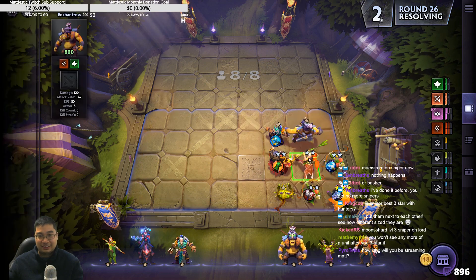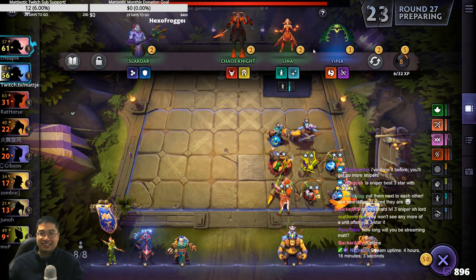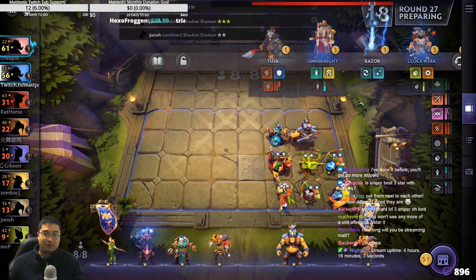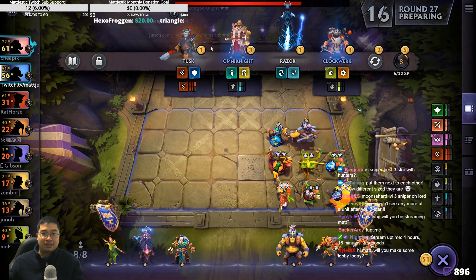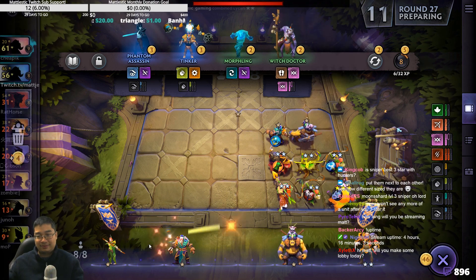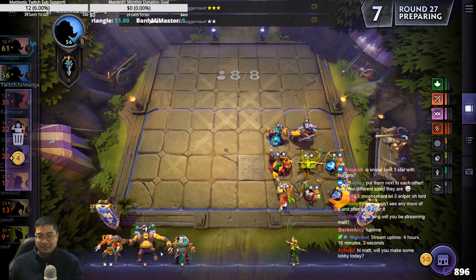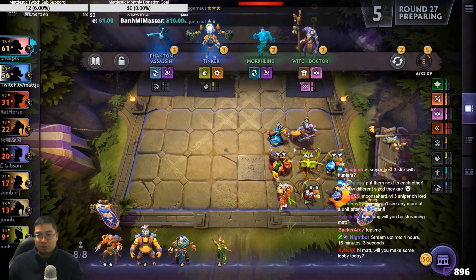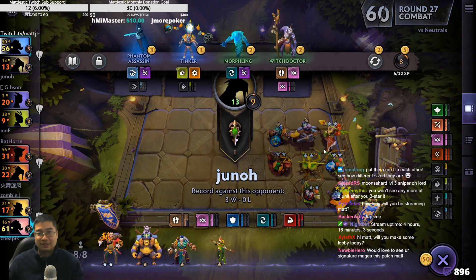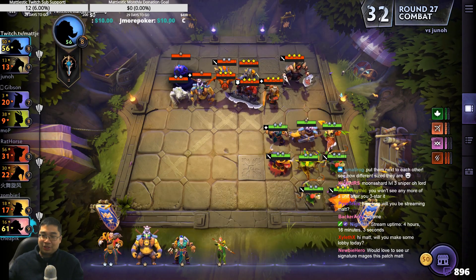Why sacrifice Assassinate for Mask of Madness? Because Sniper is really good when he auto attacks, not to assassinate. Because he may be aiming at a unit with no life, and that wastes his crucial attack timings — that's not what we wanted. That's one of the biggest reasons why.